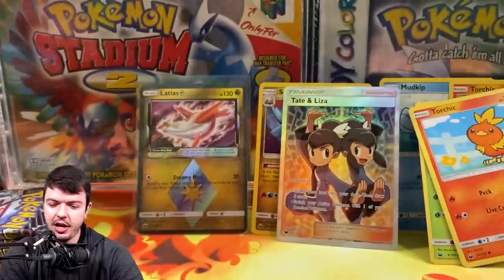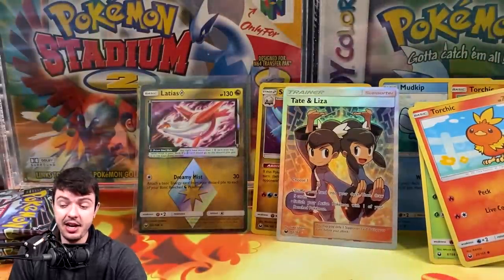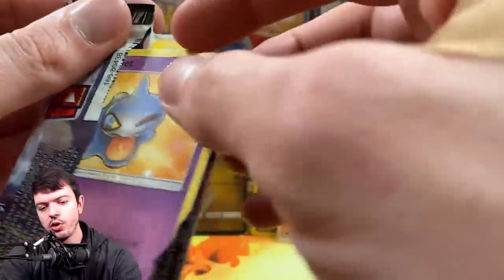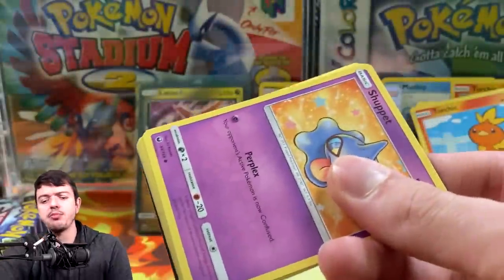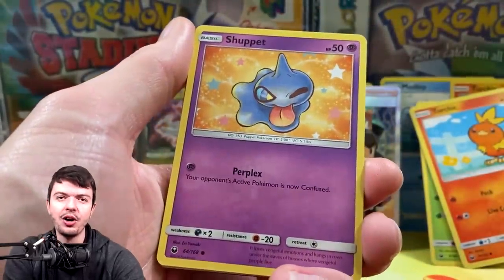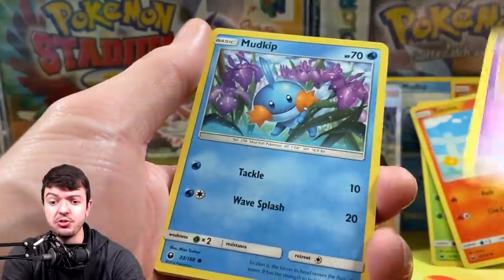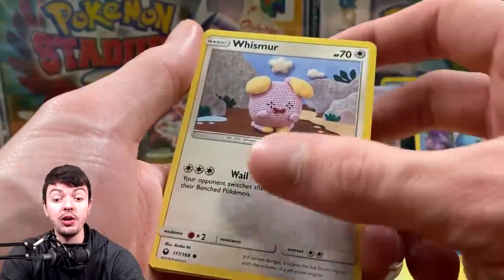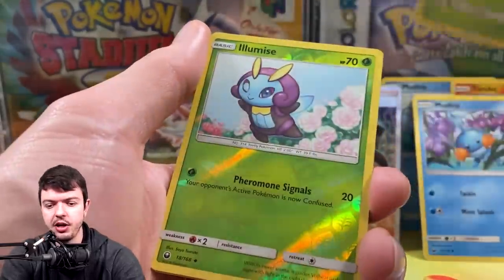To anybody who's ever opened EX Deoxys, you probably also hate Magcargo. Alright, we have four packs left and then we're done. Whether or not I get more of these, my mood might change down the line, but I'm not going to try to hunt for Lugia right now — I don't want to pursue two different rainbow rares when I haven't even pulled one of them yet. The Lugia is going to be the main one.